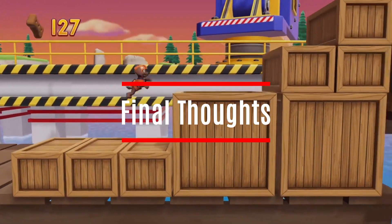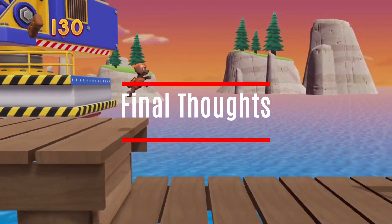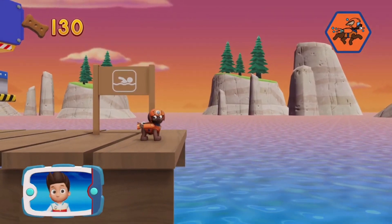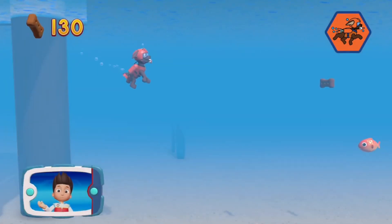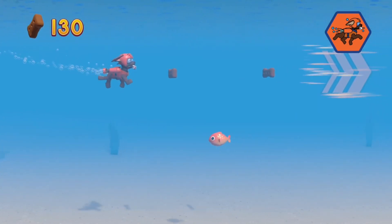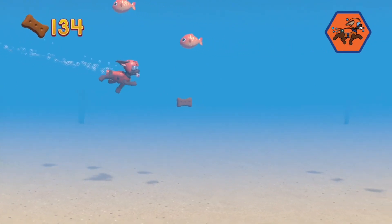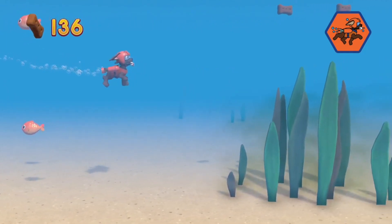Paw Patrol on a Roll is a great game for kids who love the franchise. It is a very simple puzzle platforming-style game that will get a little repetitive as you go along because the missions are very much in the same vein — go here, collect items, move to the next point, make a choice, save a friend, complete the mission. It's aimed at younger kids, so adults probably won't enjoy it that much, but kids under around six will probably really enjoy it.